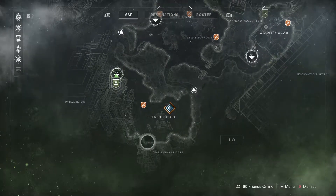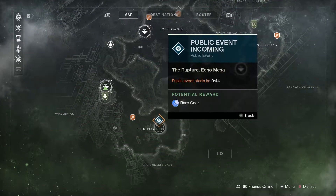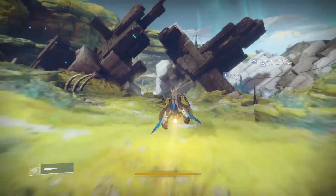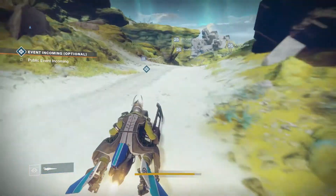Alright guys, to get the K6 chest we're going to come to the Rupture on Io. We're going to get this one over here and then we're going to get this one down here on the same spawn. When you get on here you're going to go across and head toward the direction of this public event.